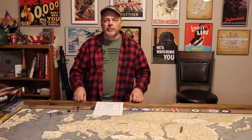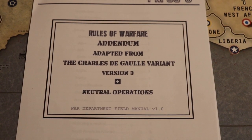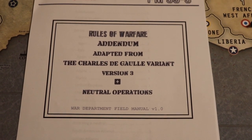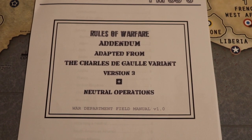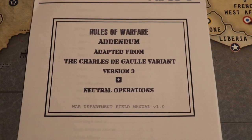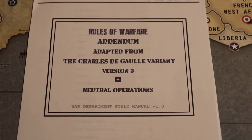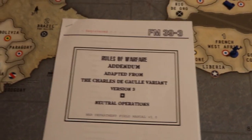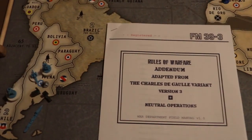Let's take a look at what the setup looks like on the board. It's the Charles de Gaulle variant, 1939 setup, on the BBR map with some adjustments by Moffett Field to make it useful for BBR.